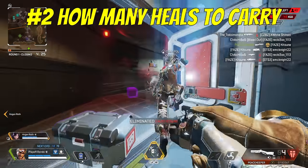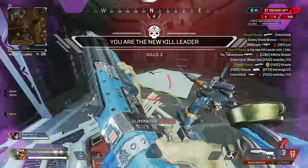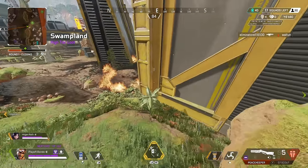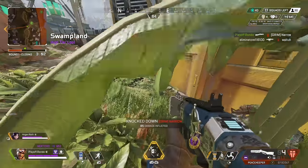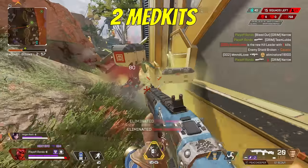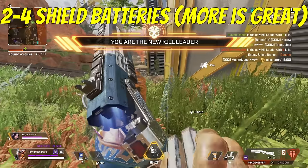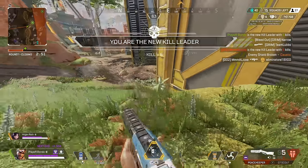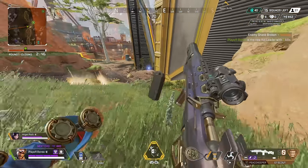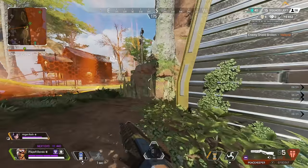Number 2: how many heals you should carry. Early on I just grabbed whatever I could and didn't really comprehend what was a necessary amount of health and shields to be holding. A general rule of thumb is you're going to want 2 med kits, 4 syringes, 8-12 shield cells, and 2-4 shield batteries. If you have 4 shield batteries, you only really need 8 cells, but if you only have 2 shield batteries and a bigger backpack, I typically run 12 shield cells until I can find more batteries.